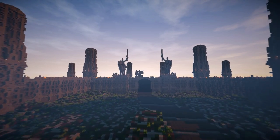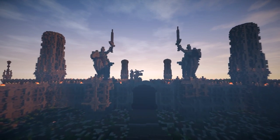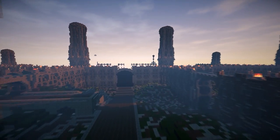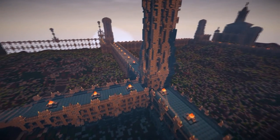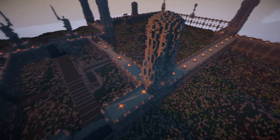Welcome to Thornos. This is the ancient capital of men — at least it will be. Right now it's looking a little bit empty. What we have done is planned out how we want everything to be. We've got the walls, which took us a long time to get right, and we've also got those big towers you can see all across the city.